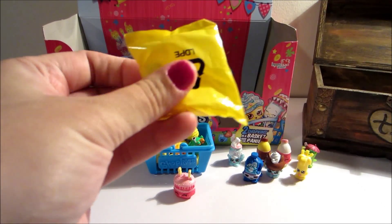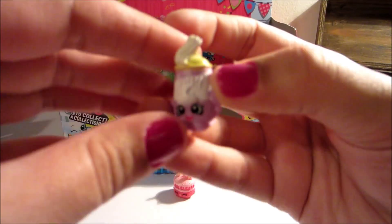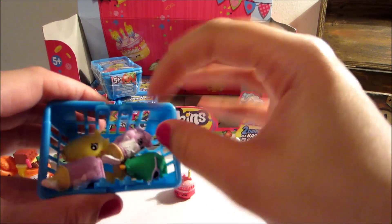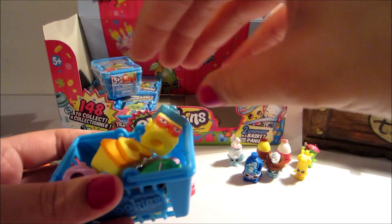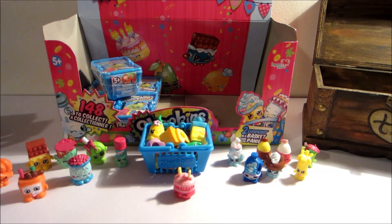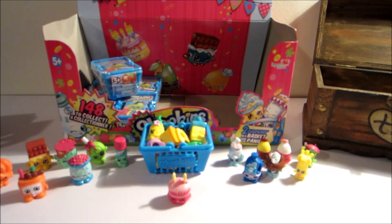So this is our last one — hopefully it's a good one we haven't gotten before. It looks like we got Dollops, and Dollops is already in here as a duplicate. So we've got two Dollops duplicates, Posh Pear, two Champies, a Googie, Cheesecake, Breadhead, and Pineapple Crush — those are all the duplicates. We did end up getting quite a few rares and then we got this cute little ultra rare, so that's exciting. I'm going to save these and open them up in part three of three, so stay tuned guys! Bye bye!